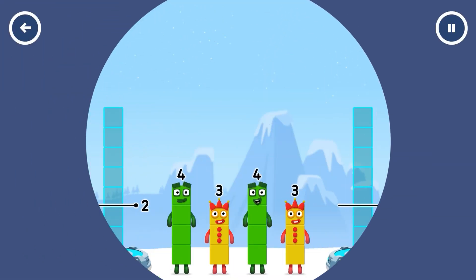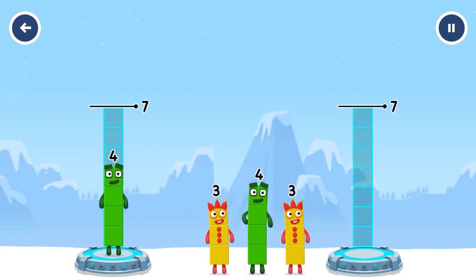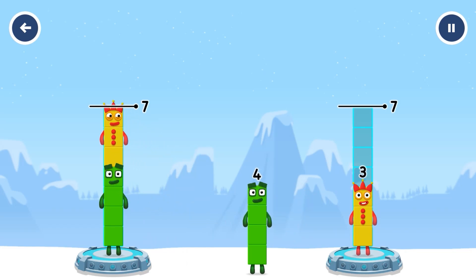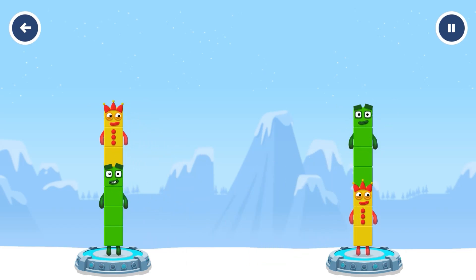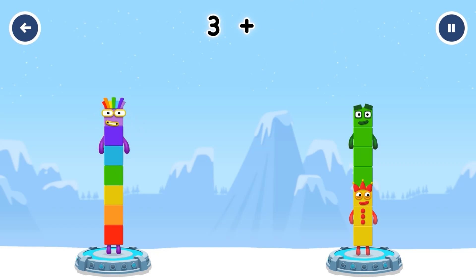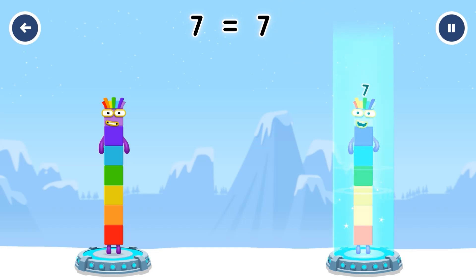Share the number blocks evenly to make two groups of seven. Four. Three. Three. Four. You cracked it! Four plus three equals seven. Three plus four equals seven. Seven equals seven.